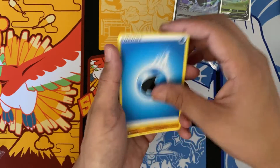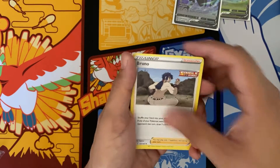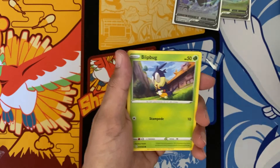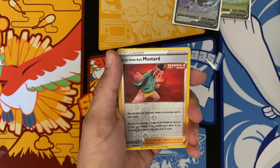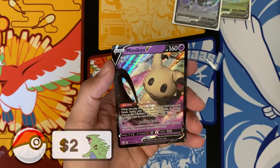Last couple of packs to go — not a great opening. Mustard, Esper, Blip Bug, Silly Cobra, Hound Hour, Licky Tongue, Mustard again, and another Mimikyu V.